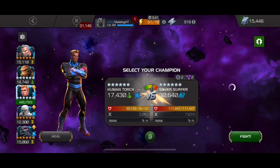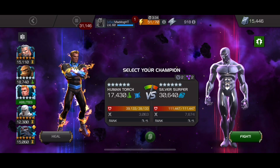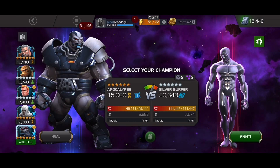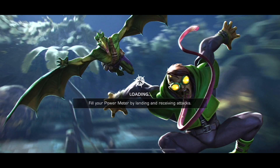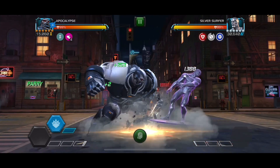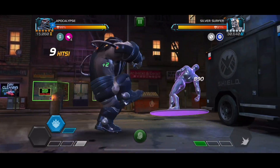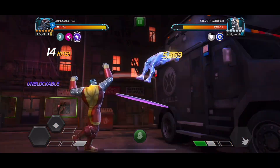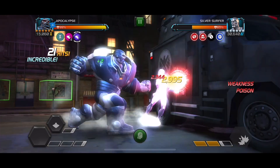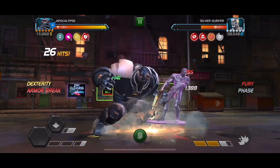Next up we have Silver Surfer and we're going to go in with Apocalypse. The one nice thing with Apocalypse is he has the ability to prevent champions from purifying debuffs. So I don't need to use the White Magneto pre-fight to make sure that the stuns stick even with that 75% tenacity node. We can just use him as normal and then throw Colossus in there every so often. It is kind of nice to get that unblockable buff — you can create some nice openings for various champs.